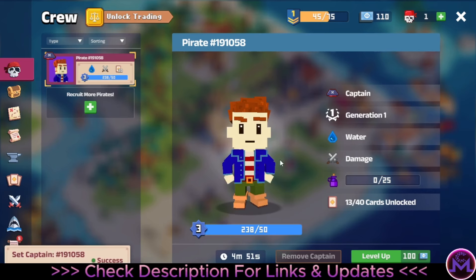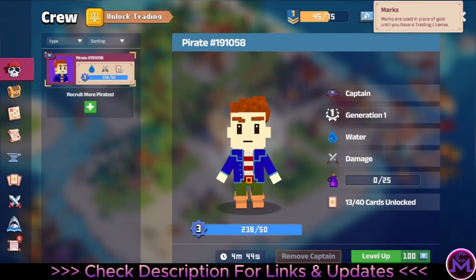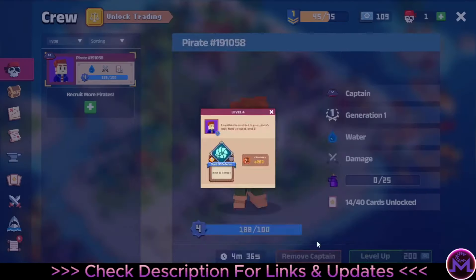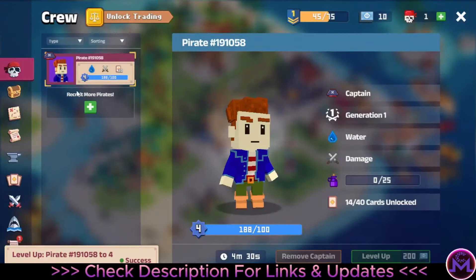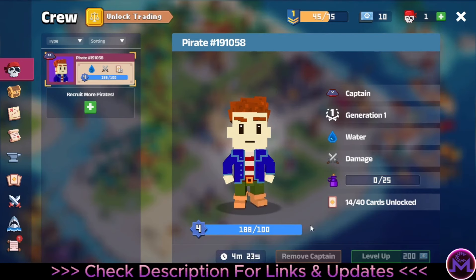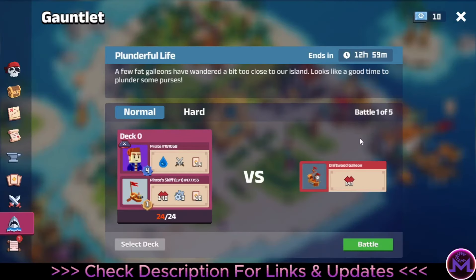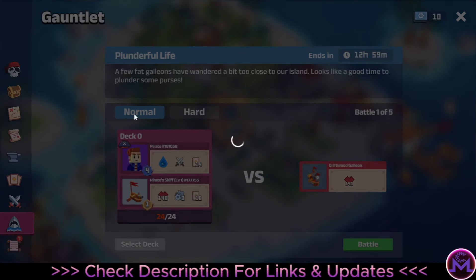Now I'll show you how to level up and reach level 10. The first way is these cards — you can find them as Cold Marks. When you get them you can level up. I'll click and it's going to become level 4, and I got a new card. Another way to level up: you can play battles from here. You can battle against the game — there's Normal and Hard mode. Hard requires strong cards. You can play five battles per day in each mode.